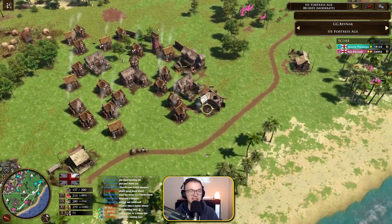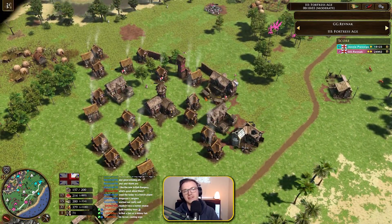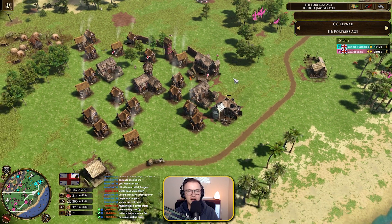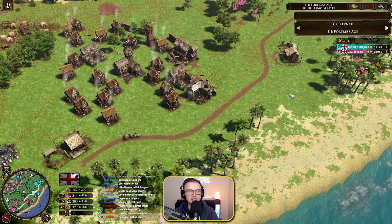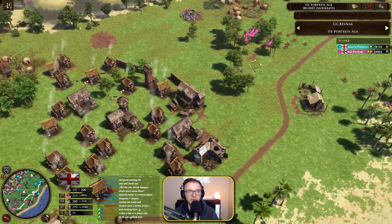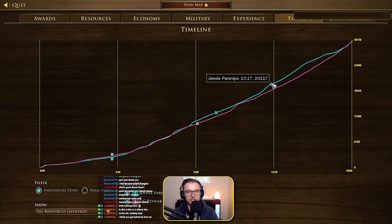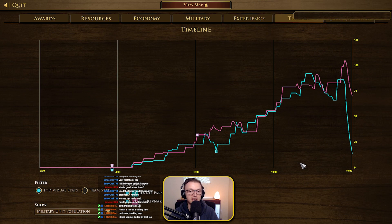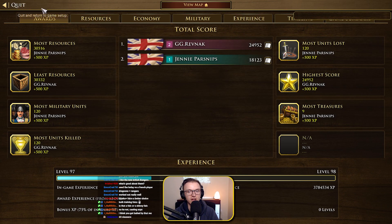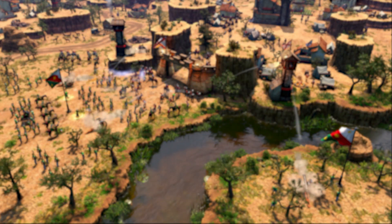So what can we say about this game? Yeah, it's a Brit mirror — very, very similar on both sides. But it was kind of interesting seeing the two-TP opening and the Greenwich Time being used. Resources were pretty much bang on. Jenny, or Minimalt, actually had the eco advantage for quite a bit — but it came down to the artillery again. You've got to make sure you have your good Colv and Falc play because it can really change the tide of the battle.